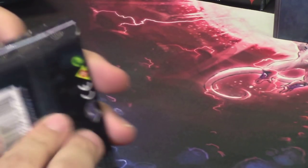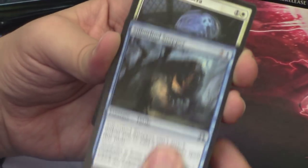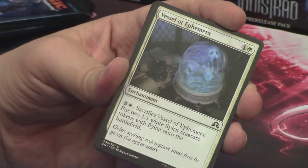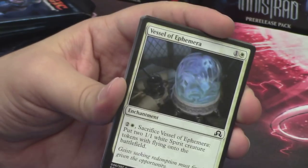We will open our packs — we start with an Arlen Embraced by the Moon pack. My hands are getting a little tired; we've been opening a lot of cards, but I love every second of it, I'm here for the long haul. Silverlind Snapper. Vessel of Ephemera — I love that there are just two souls trapped in this vessel, and when you break it in case of emergency, you get two 1/1 white spirits. Super flavorful, super awesome.